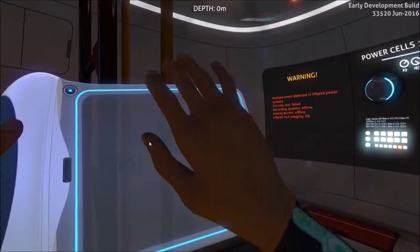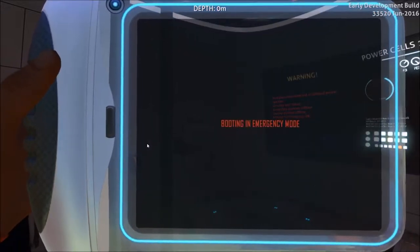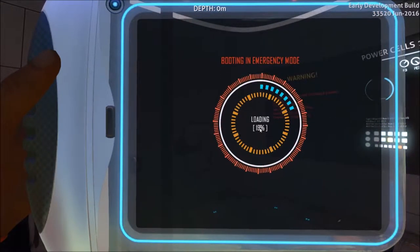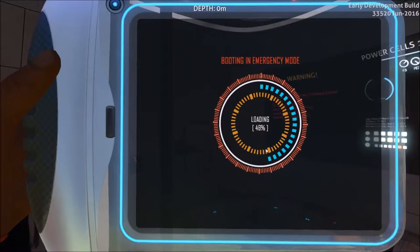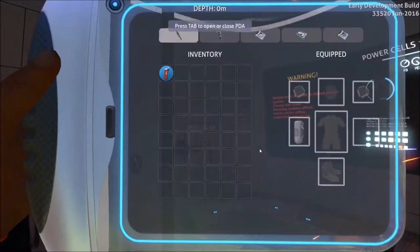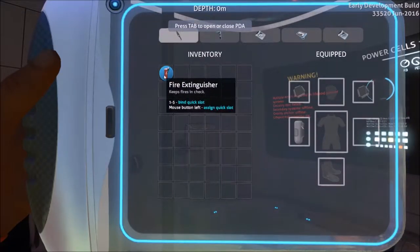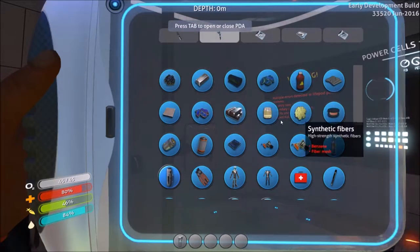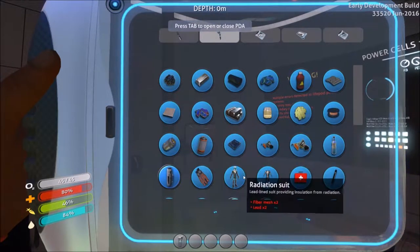Great. Booting in emergency mode. Greetings, survivor. Great job not dying. This is to aid in further survival in emergency situations. You have been issued this personal data assistant. The interface visible now will organize your inventory, display currently available construction blueprints, and holds other valuable information. Please take a moment to familiarize yourself with it.